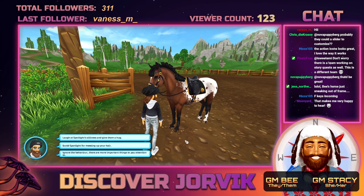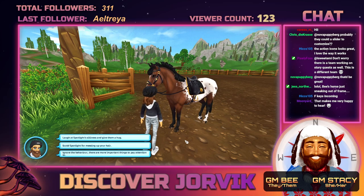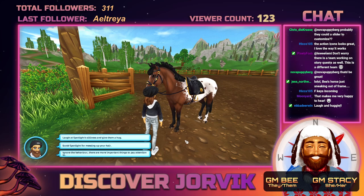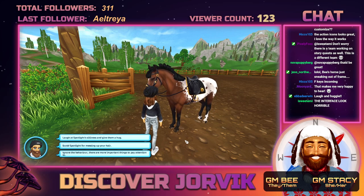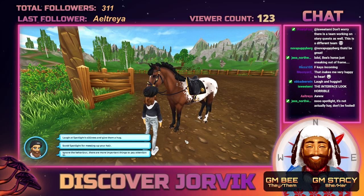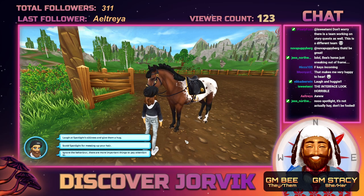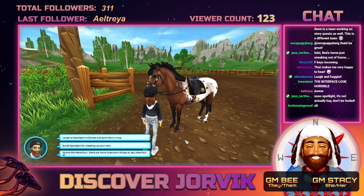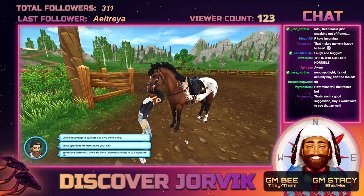Here's a shared moment example: Spotlight nibbles at your hair while you're not looking. You can laugh at him and give him a hug, scold him for messing up your hair, or ignore the behavior as there are more important things. In the future, it would be great to see the character visually act according to which option is chosen — so if it says you pat the horse to calm him down, the character actually does that animation.